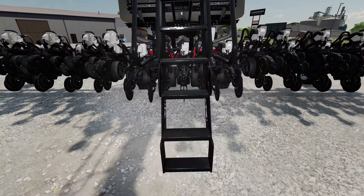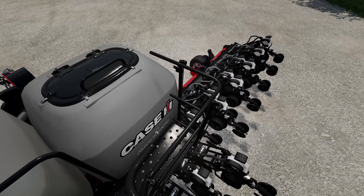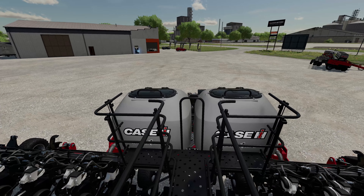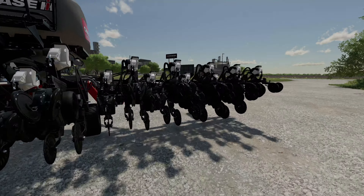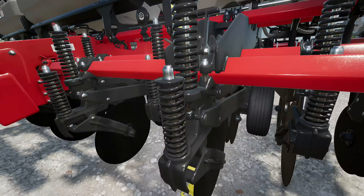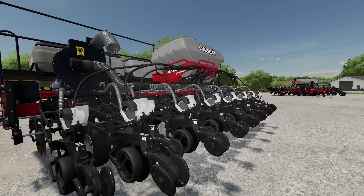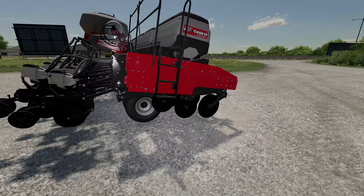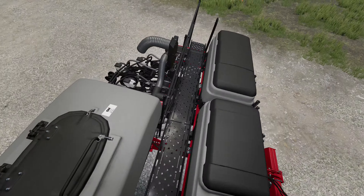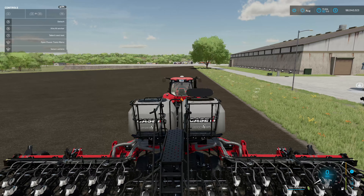The row units look awesome. You can also walk straight up the back — they've given you a little bit of room to come up and kind of pretend to open up the tanks, so you can role-play a little bit with these. As for the smaller version, the detail is great throughout as well — even the springs look amazing. The row units of course look beautiful, and you can jump up on the platform. Nothing too wild and crazy up there, but it still looks very nice.